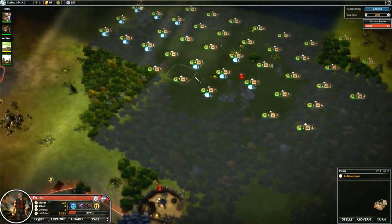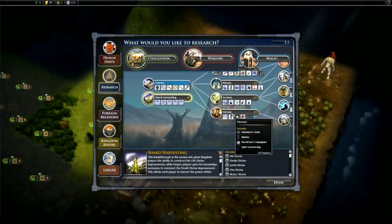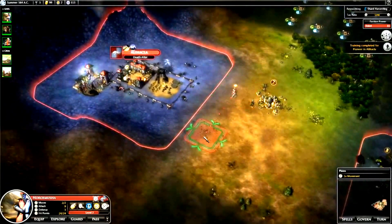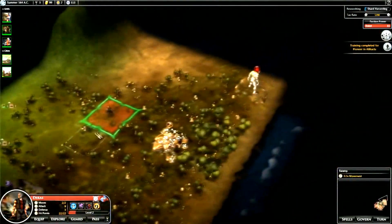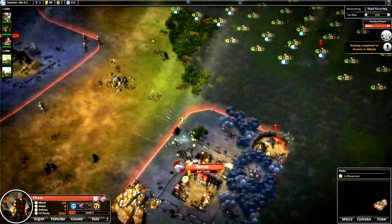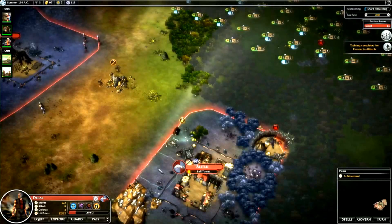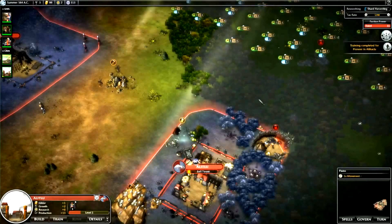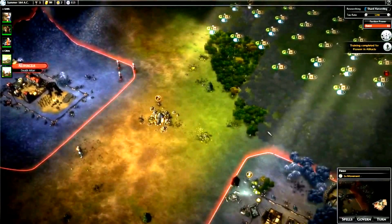We'll just end our turn. We have technology research - charms. Since we were going for heroes, I'll do shard harvesting first. Our pioneers are finished, so we'll have them move over somewhere. You may have noticed that as soon as I settled this city, all the other tiles with numbers next to them disappeared. You need at least 6 tiles between cities - so you have to move 6 away for the next one. You can see you have to stay away from it a bit.